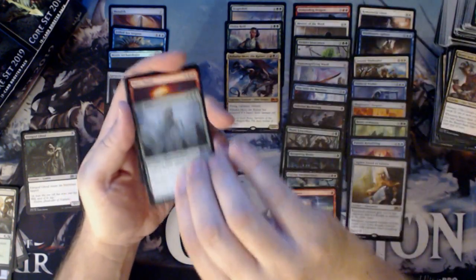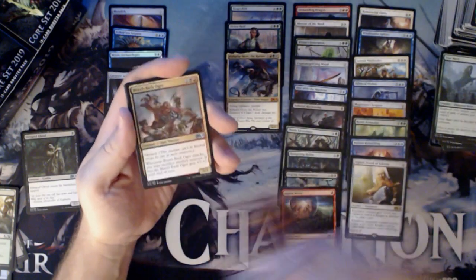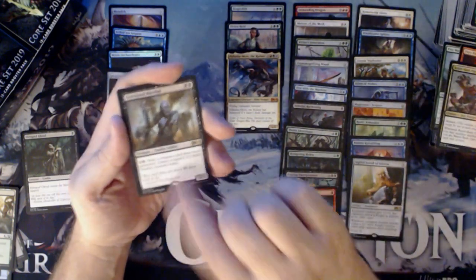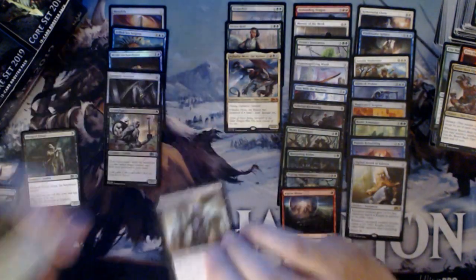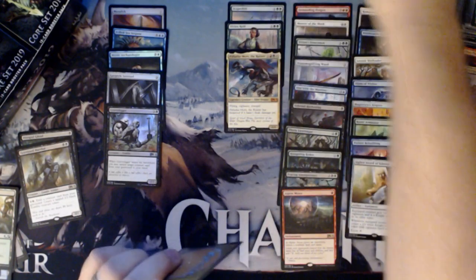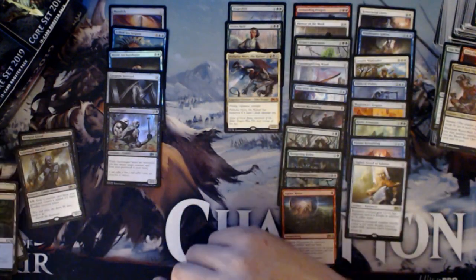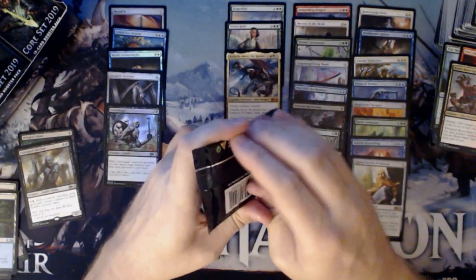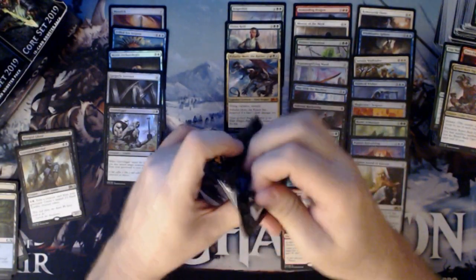We have a Vine Mare, Fiery Finish, Brawl-Bash Ogre, and a Graveyard Marshal. Nice — I got two of them. I need two more to finish my deck. I've got everything from the other sets, I'm just trying to get the M19 cards I need for that deck. I don't think Graveyard Marshal was in a previous set — I think he's new, if I'm not wrong.